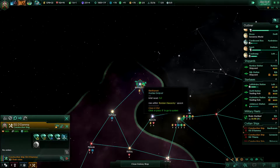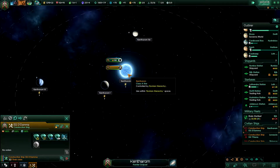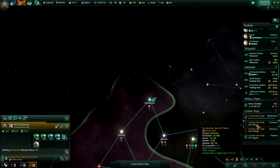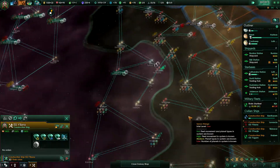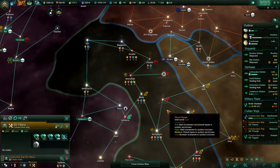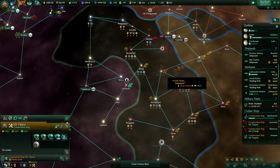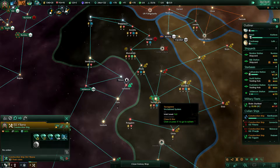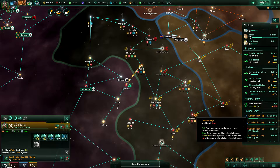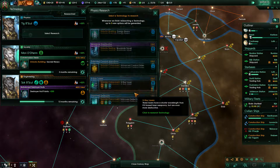Let's review our construction ship status. We are kind of in need of energy, so let's build this mining station. You are stuck here because of the Aether Drake, and I kind of want this system, so let's build an outpost here. Call in development speed plus 50 — exactly on time.